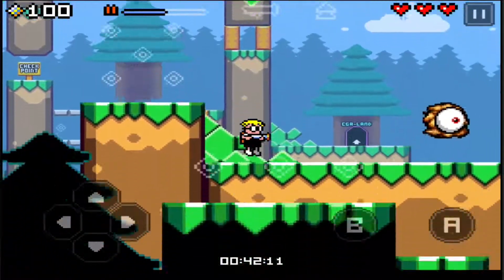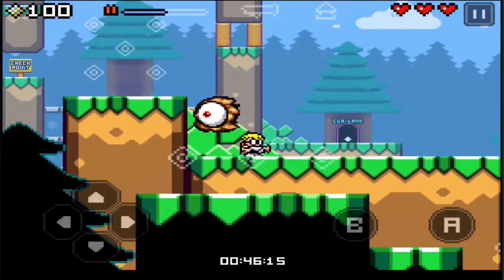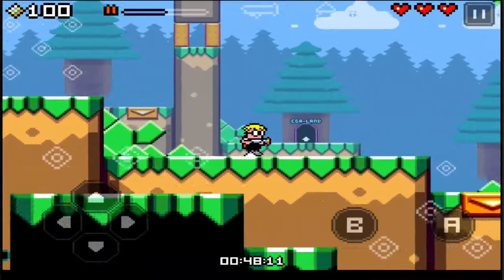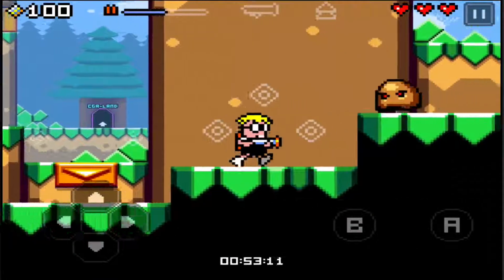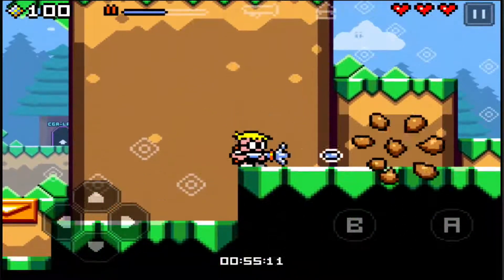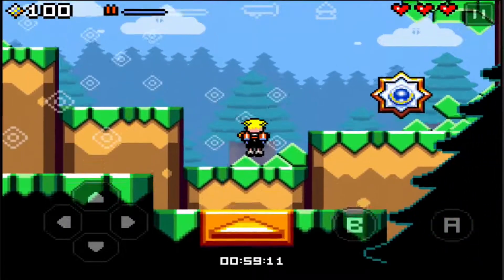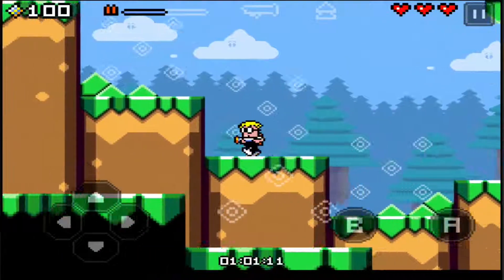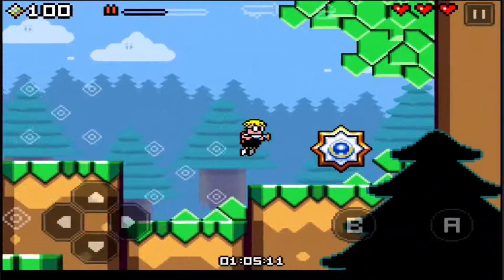One of the really neat features of this game is what you just saw there. When you get to these different platforms, it actually takes you back — so you're in the foreground, mid-ground, and the background. Here you just went up to the foreground and it's actually awesome. You can see the different platforms behind you, and you can get to those by pressing A once you reach one of the orange triangles.